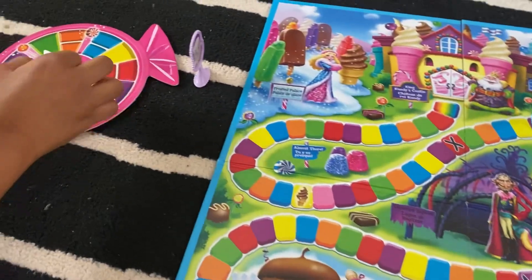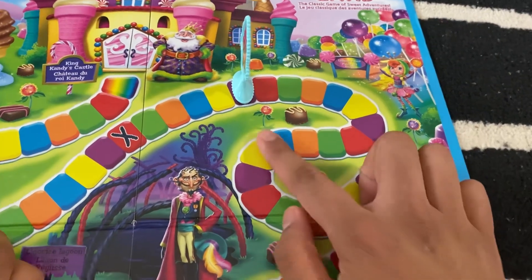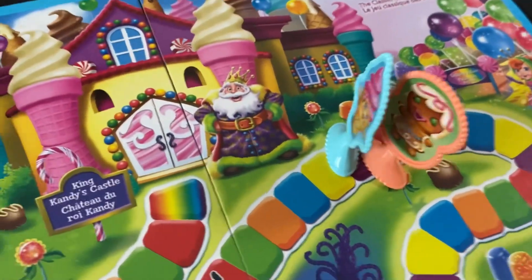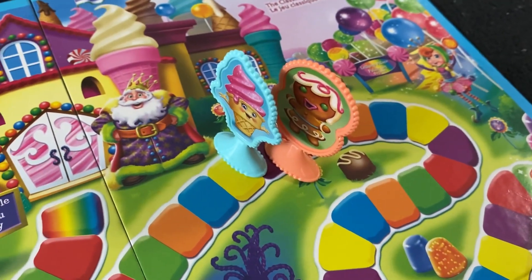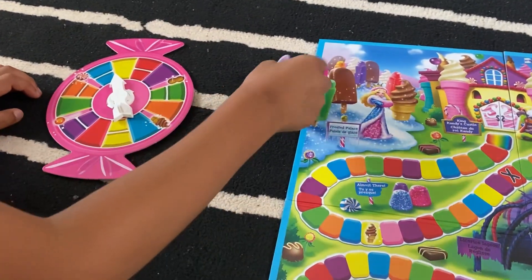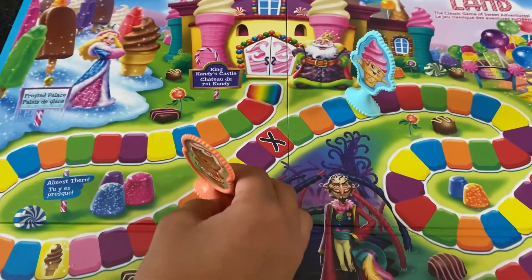Watch out Jamie! Two purples — one and two. Number two is right over there. I skipped it because it's there Jamie, so you're with me — we're both in the same space. Yeah, we're like being friendly — we're actually friends. Now I am one space in front of you. Why don't you have a go Jamie? You got two blues — one and two. I'm now ahead of you!